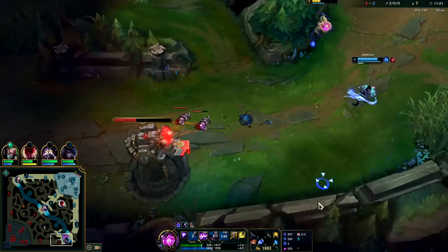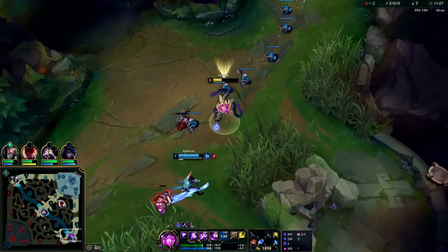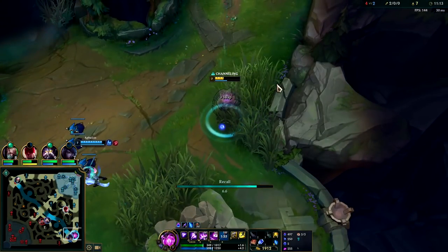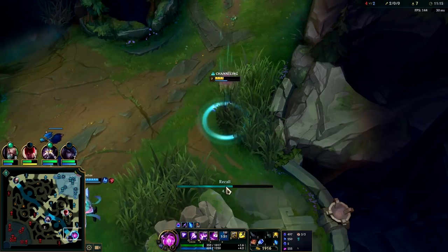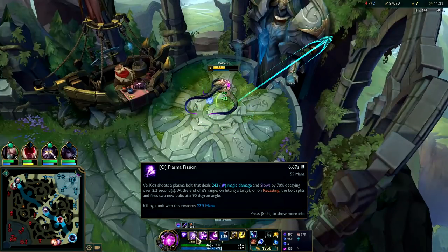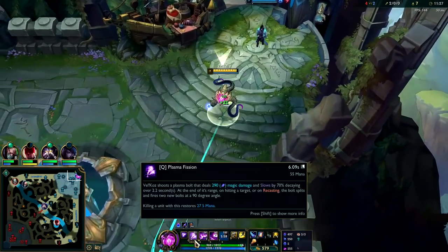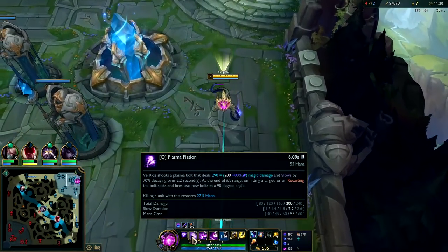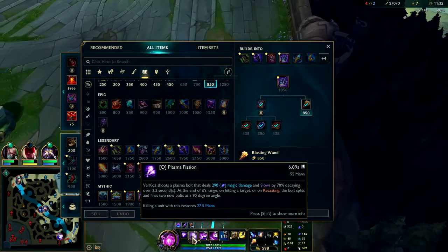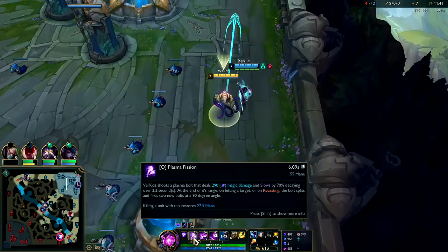We got them pretty dang low. Vel'Koz does play best with poke AD carries like Ezreal or Jinx. He can also play really well as an AP carry, similar to a Ziggs bot lane. A big reason for that is whenever your Q kills something it restores a huge chunk of mana — it restores half of your Q's cost. Your Q is already a very cheap mana ability at 55 mana at max rank, which is very very low.